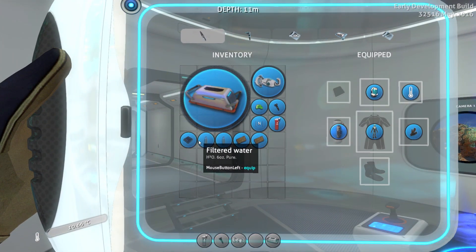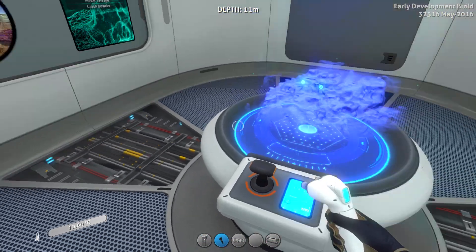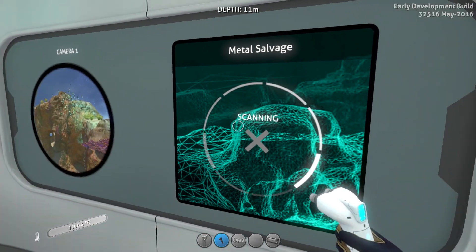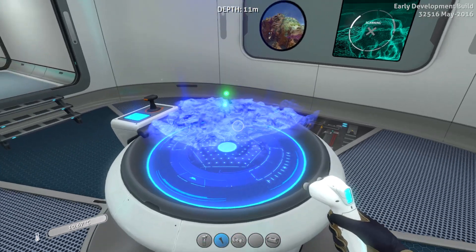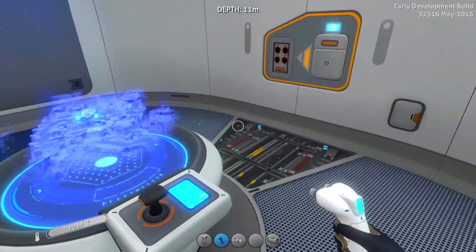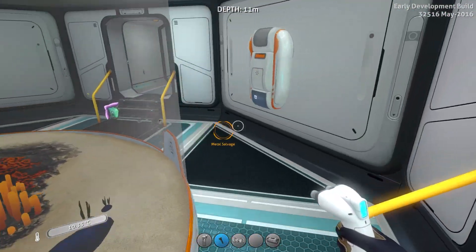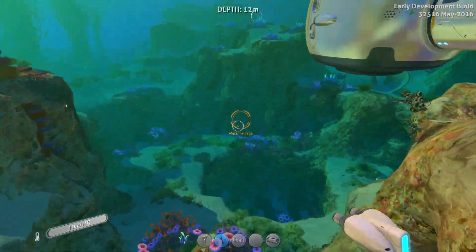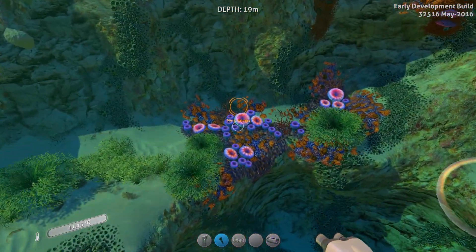With the scanner room HUD chip equipped, let's scan for metal salvage. As it starts scanning, you'll slowly see things pop up around the area. And our HUD will show us where resources are as we're out exploring. As you can see, metal salvage is now showing on my HUD — it kind of sends updates to your helmet so you can find where all the stuff is. That's really awesome.